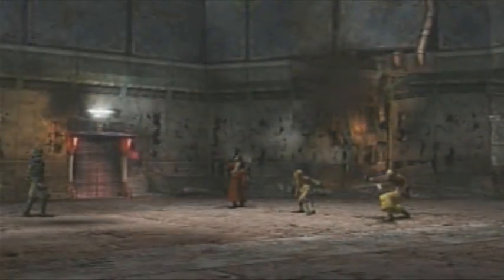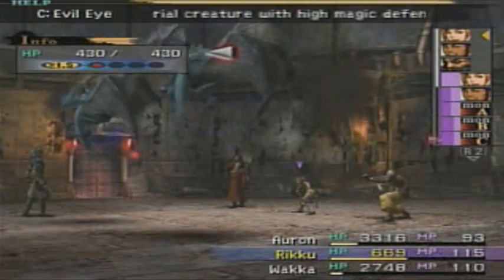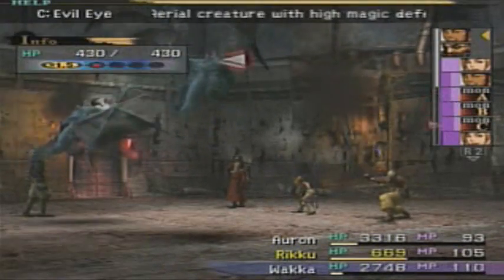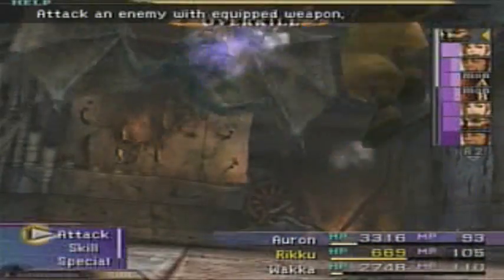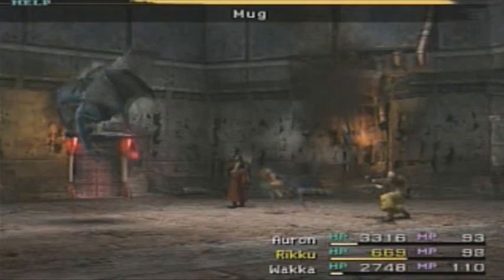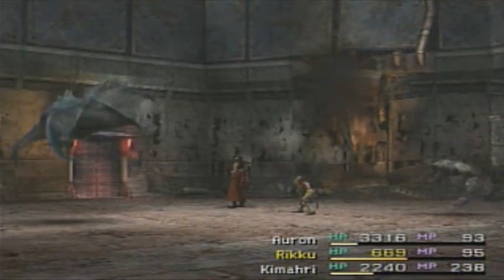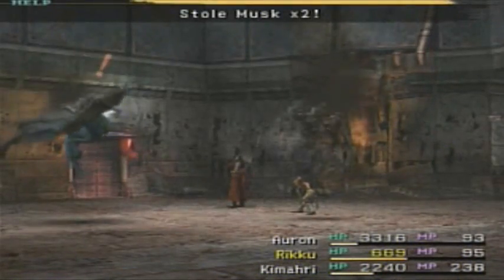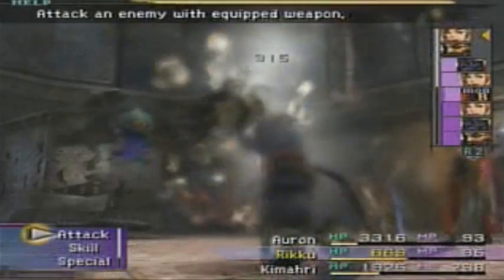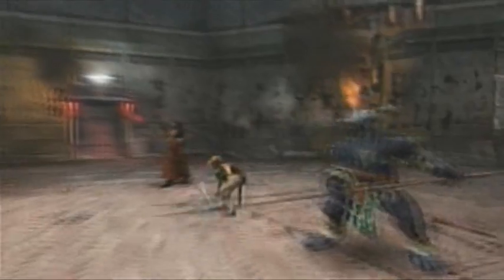Oh jeez, what do we got now? We got two Eye Balls — that's not good. Let's see if she can take at least one of them out. Take the Guado out. By now Rikku will be doing lots of damage. She can steal, and the cool thing is even if she misses she can still have the chance to steal. Lost times two — not bad, not bad. Bye-bye! I figured sooner or later she was gonna have one of her little moments there.